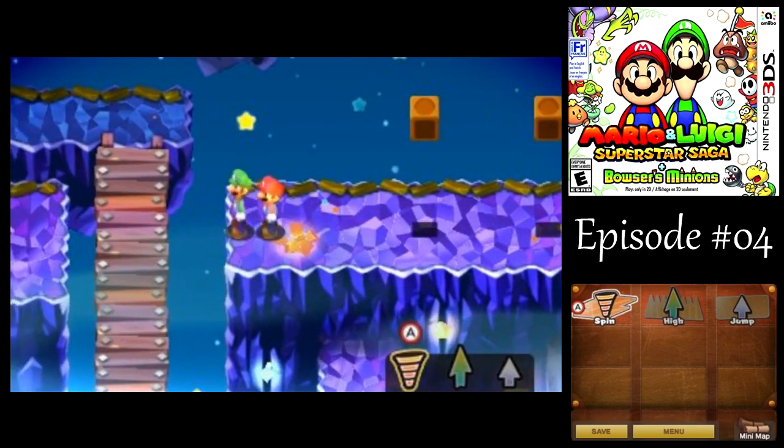One nice thing about this version of the game compared to the GBA version is that they show you the button prompts on the bottom screen. So if you haven't done a move in a while and you forgot how to do it, you can look at the bottom screen, or you could get in some free practice like I showed earlier.